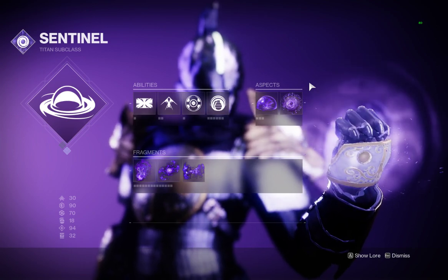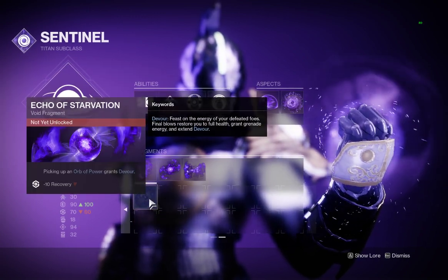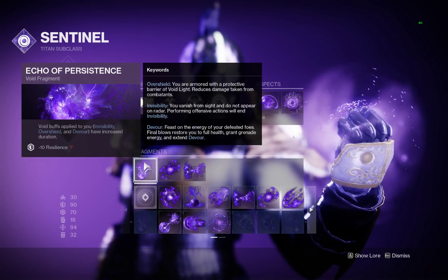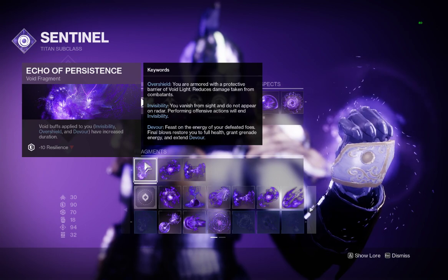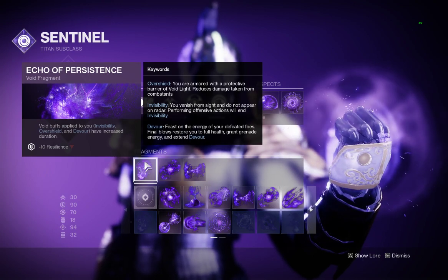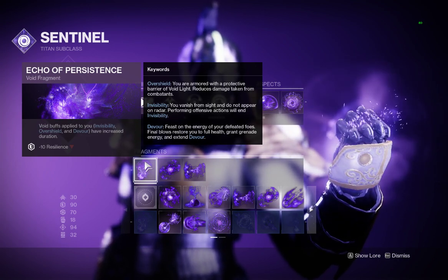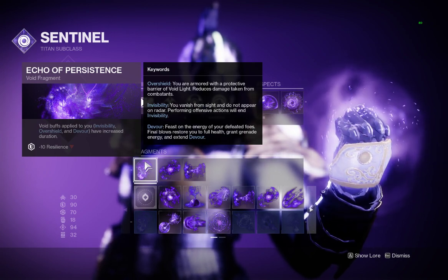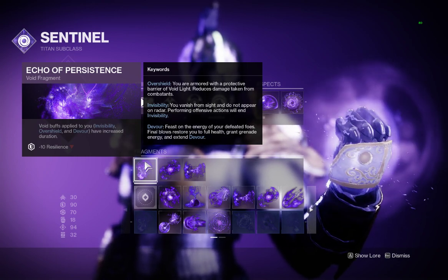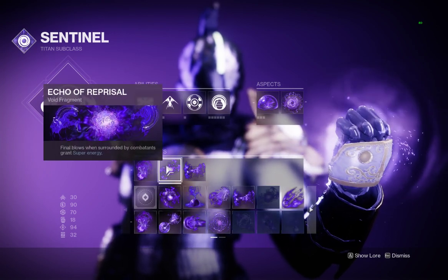Now the three fragments — you don't get access to every fragment. By the way, Titans are going to get Devour, which is insane. To start, I went with Echo of Persistence: void buffs applied to you — invisibility, over shield, and Devour — have an increased duration. This is huge, because whenever you pop that shield and you need that extra health, the over shield is amazing. This is good for all three classes, especially for Titans.